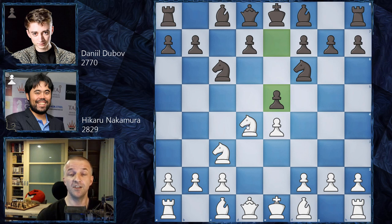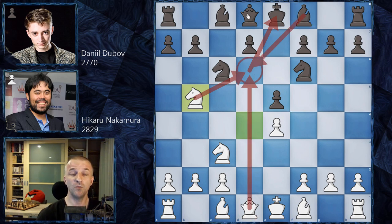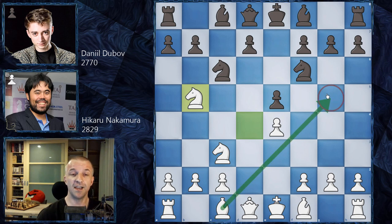The idea of e5 is to kick the knight and get d4 and f4 under black's control. White usually plays knight to b5 first, with the idea of jumping to d6, delivering a check — if black takes with the bishop, the queen goes to d6. Another idea is bishop to g5, exchanging the knight so white's knight can jump to d5, a beautiful outpost that can't be attacked by any pawns.